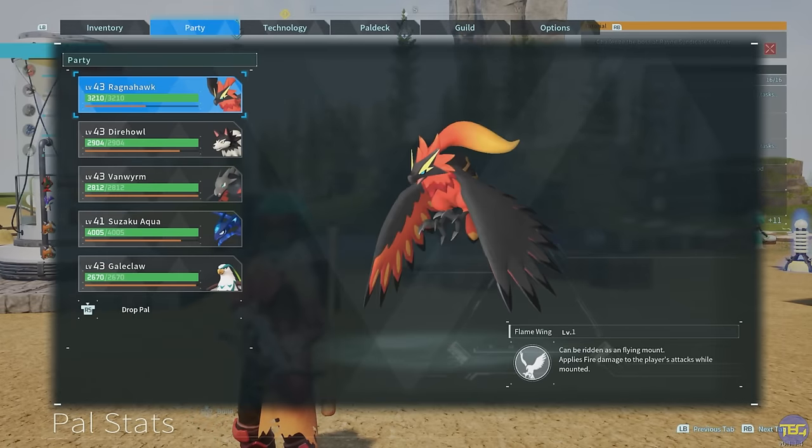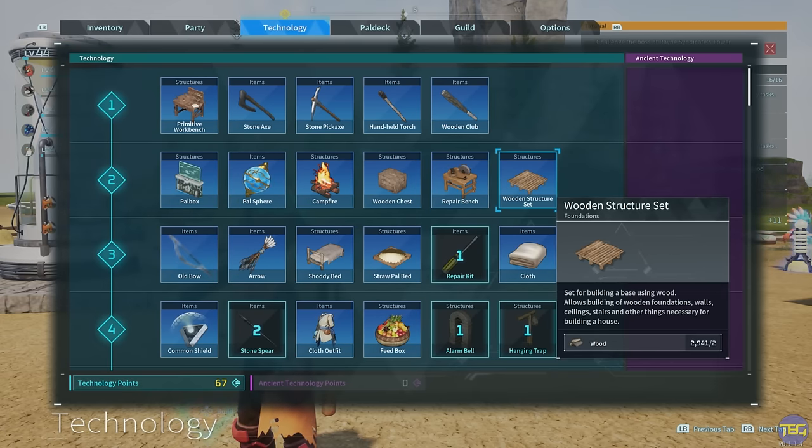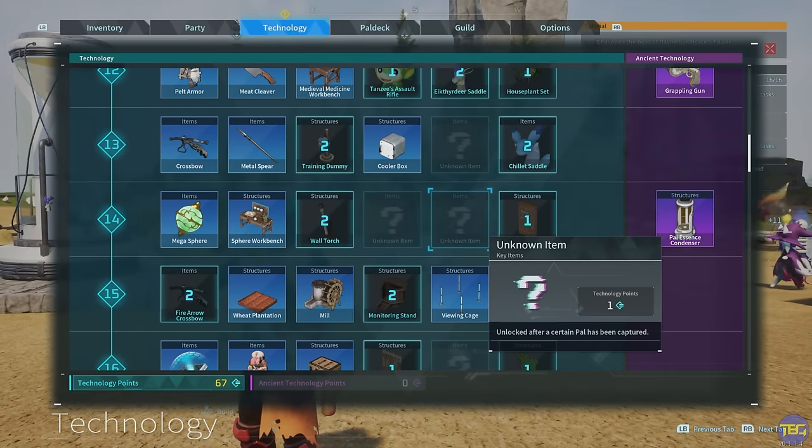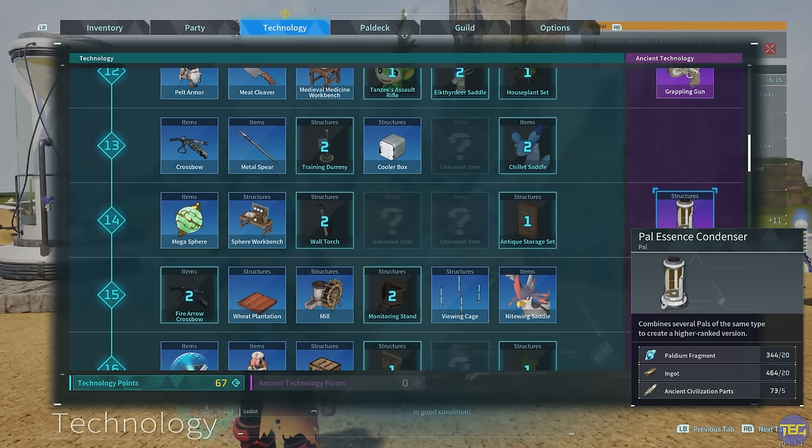The condenser in Palworld is a machine you can build from the ancient technology tab when you hit level 14. You'll need two ancient technology points to unlock the PAL essence condenser, and you can get those by beating bosses for the first time — you get a point for each boss, get two of those at level 14, and you can unlock the condenser.